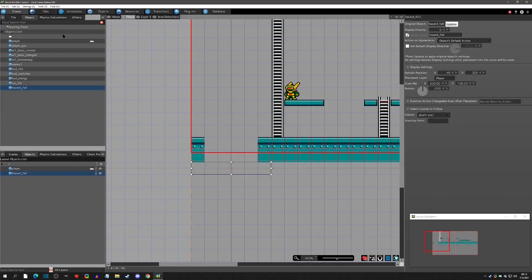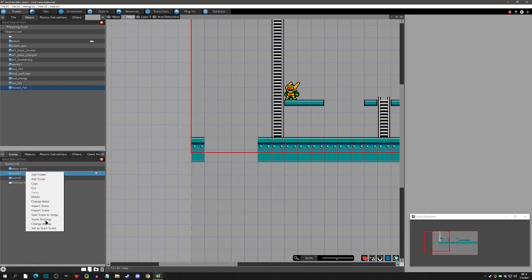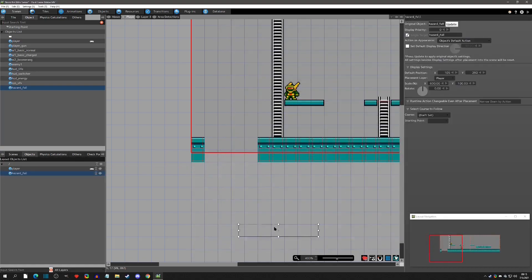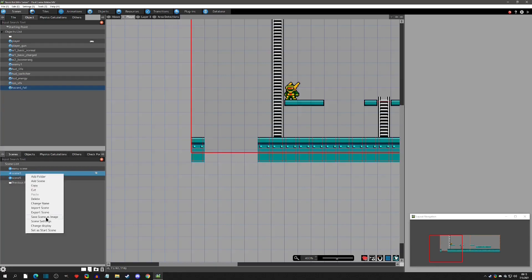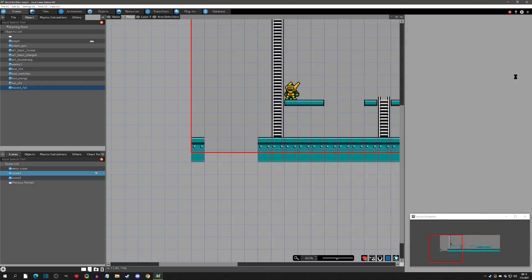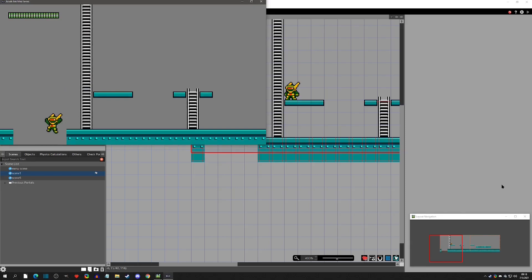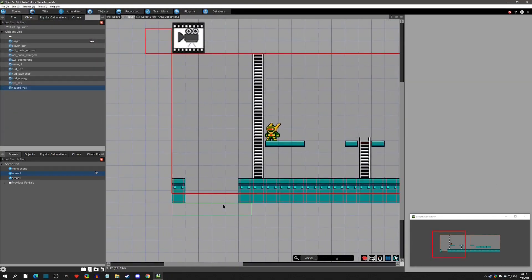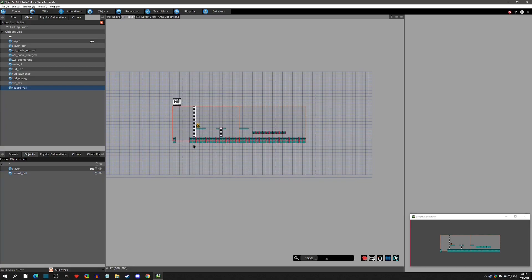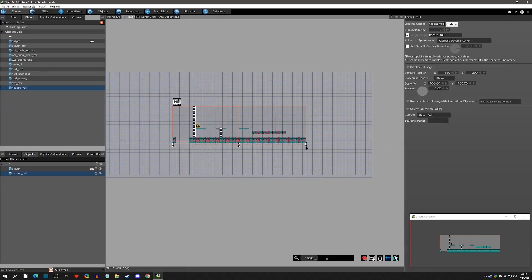There are a lot of situations where this object method is really nice versus area detection. For instance, in this scene we no longer need a two-tile-high scene - we can have a one-tile-high scene and this object can reside outside the scene. The player accessibility can still go past the scene boundary, so that's all that's needed. And if you think you need more than one object, you really don't - just drag it along the whole base and that's one object covering all your falls.